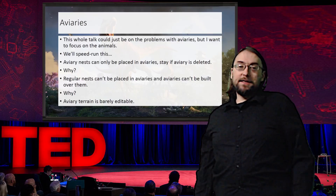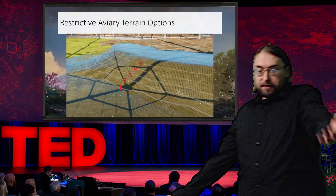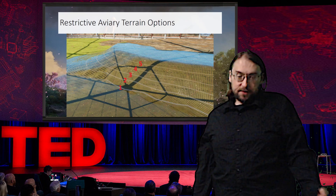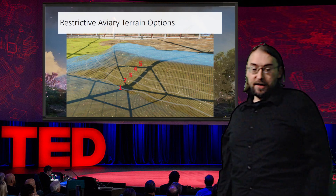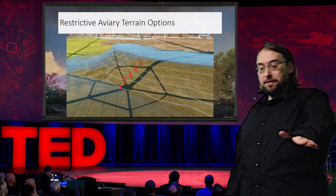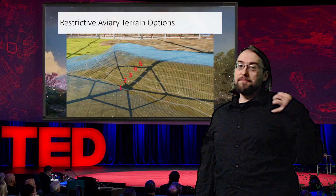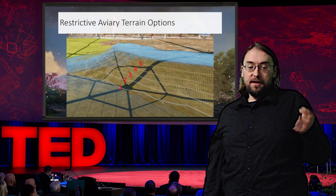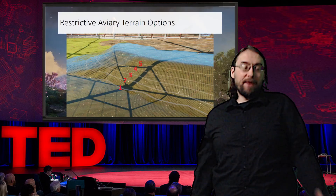On top of all of this, the aviary terrain in general is barely editable. This picture here shows what I'm talking about — you get five contours of terrain height essentially that are available to an aviary. You can't dig down beneath the base level of the aviary and you can hardly raise the terrain up inside of it. This massively limits what you can do with the game's new terrain tools and just highlights how aviaries are left in the past.